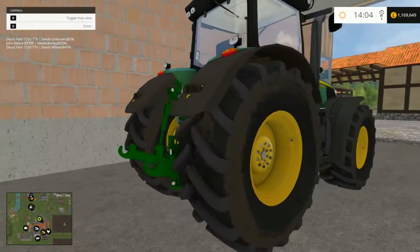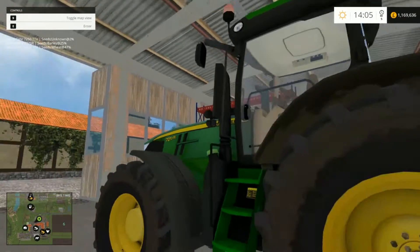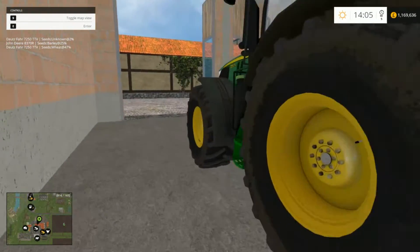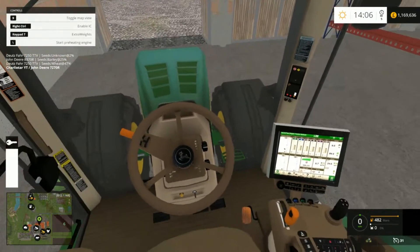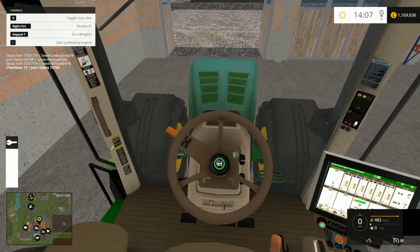I've been driving it around just to give it a bit of a test. It's nice, it's not the best - mirrors are a bit messed up, IC is good on it. We'll come through them as we go along. If we hop in, it's got its usual IC, so if you hit right control, you can open doors. If we just move down a bit...